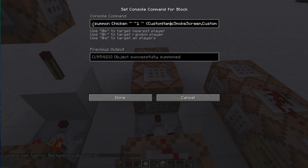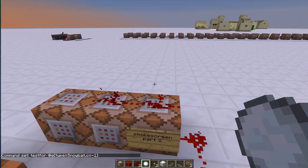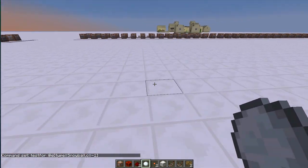The next thing I'm doing is spawning a chicken whose name is 'smoke screen' — it's a custom name. It can't be seen, it can't move, the generic speed is set to 0.1, it has an attack damage of zero, a follow range of zero, and I've applied invisibility to it. It's going to stand exactly where it is when I put down the smoke screen.